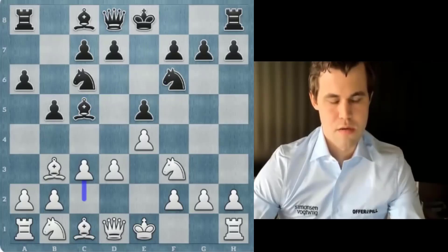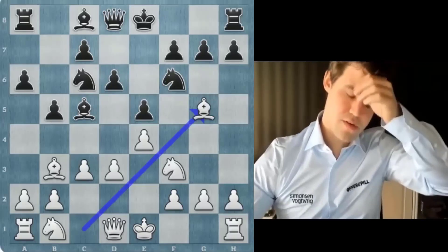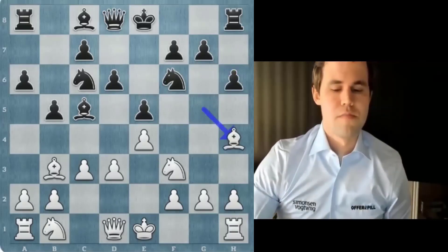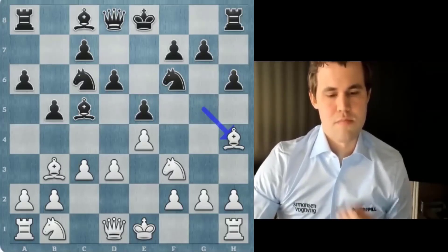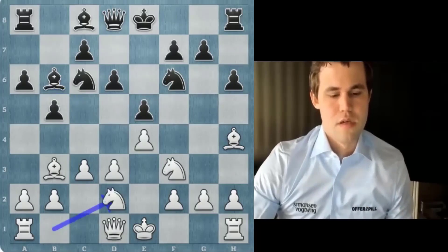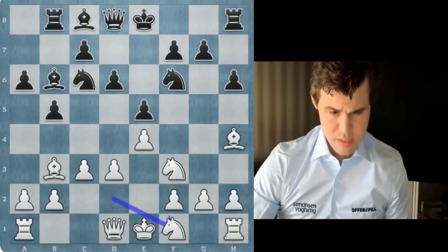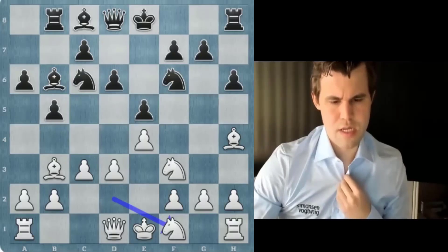C3 now. This is what Shagirov did against me in the previous match, but without the pawn on B5. In that game, I think I ended up castling queenside, and my point is now that after he's actually gone B5, queenside castling is less of an option. So that should be favorable for me. I don't know if I'm playing this too accurately.